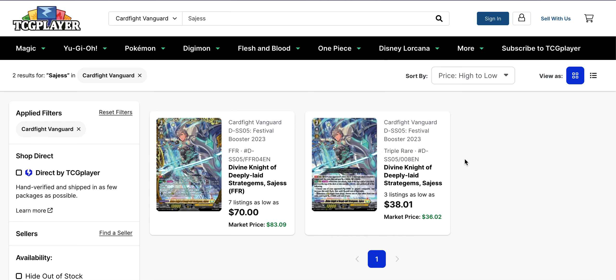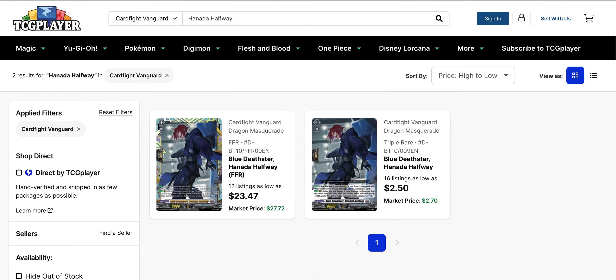Sagess from Festival Collection — I feel like I've overlooked this one so many times because it's just way too high all the time, but it keeps getting higher. It's a $38 card for the triple rare and a $70 card for the FFR. The sad part is the market price is actually higher for the FFR at $83, while the market price for the triple rare is a little lower at $36.